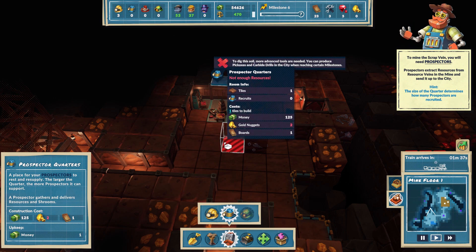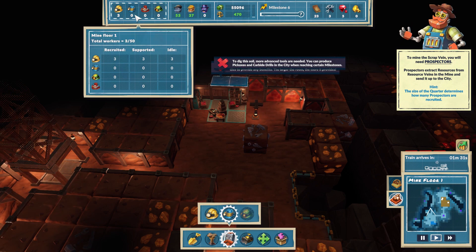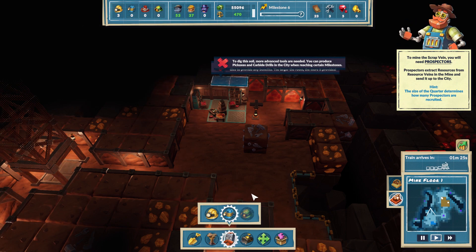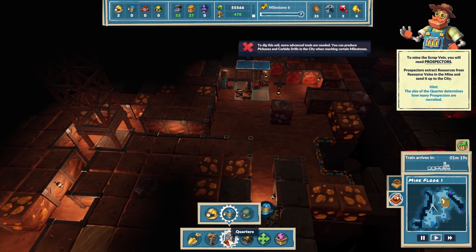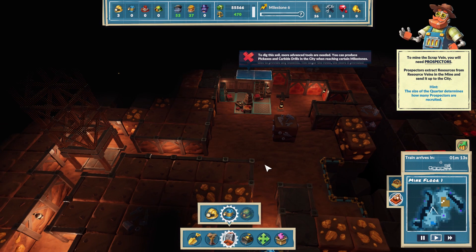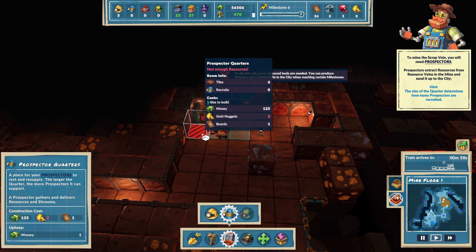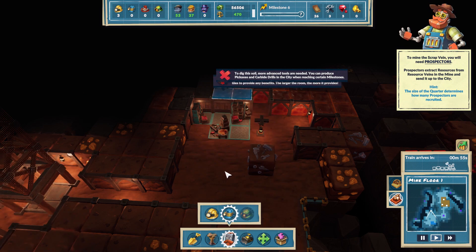How do we get more recruits? Total workers: three. How do we get recruits? Prospectors quarters - I don't know, I'm lost. The room is too small. Where do we get prospectors from? Place your prospectors to rest - okay, so this will attract prospectors. I don't get it. Oh, we need more gold nuggets - okay, duh!